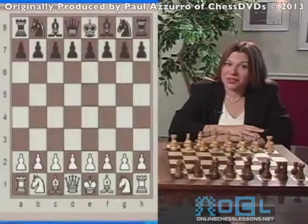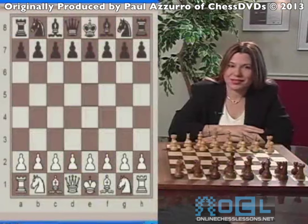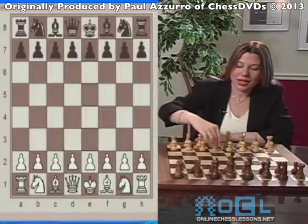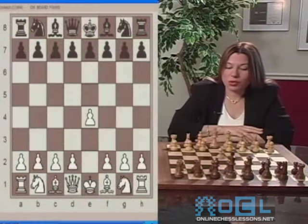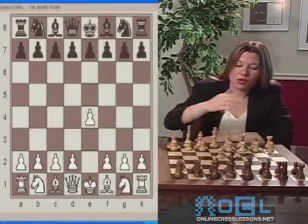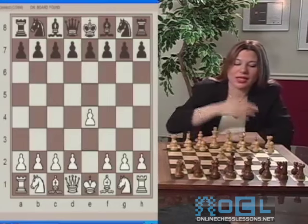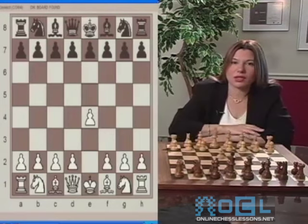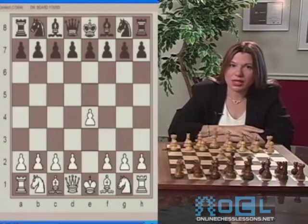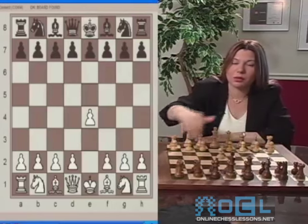We're ready to start with our first game of this instruction. White starts with E4. E4 is one of the most common starting moves in chess. This move occupies the E4 center square as well as attacks another center square on D5. It also has another advantage by opening up the diagonal of the bishop as well as of the queen.